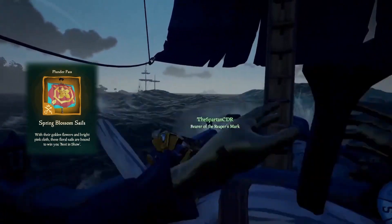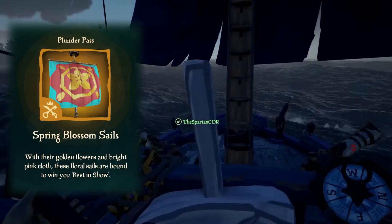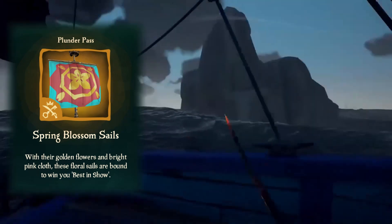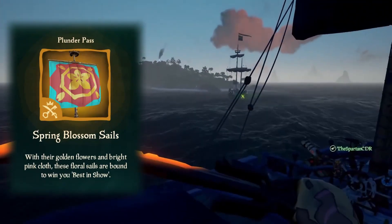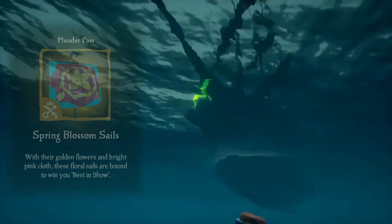At level 30 we have the Spring Blossom Sails. This is the same design as the flag and I hope there's a collector's version of this in here, but I can't say I'm too impressed with this sail. It looks like something you could see at just the outpost shops or something — it doesn't look too special.